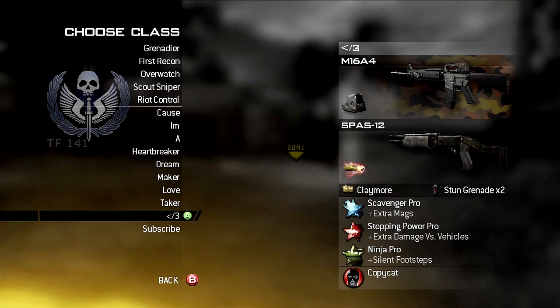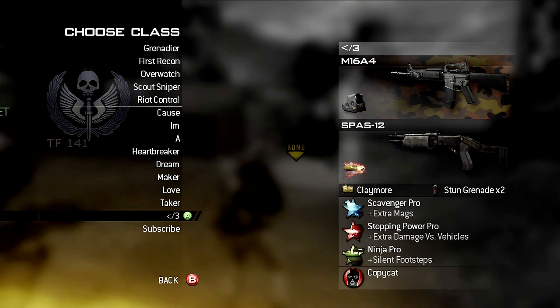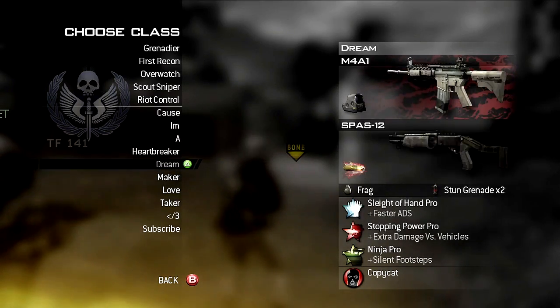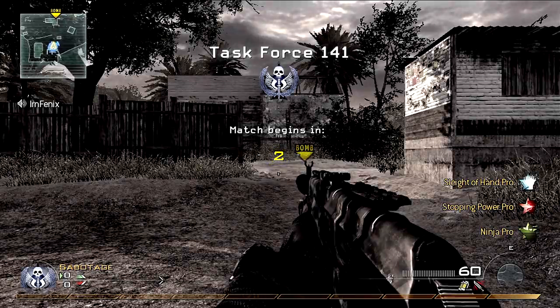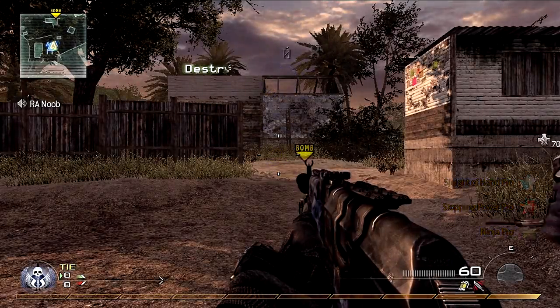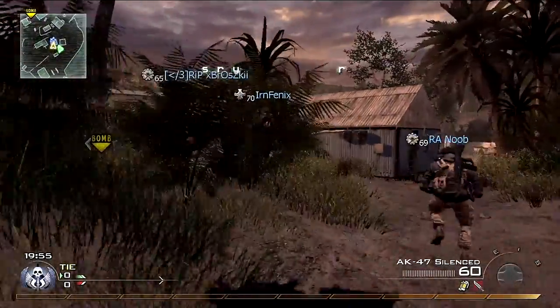I'm gonna show you guys some strategies for sabotage. As you can see, I'm using my AK-47 with Sleight of Hand, Stopping Power, and Ninja. Really the first thing you want, especially on Rundown, is to take control of the area.